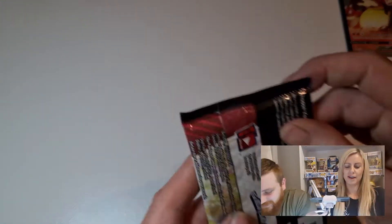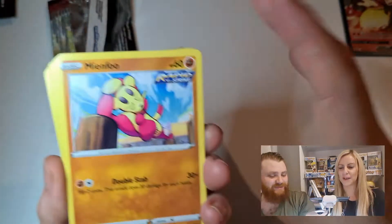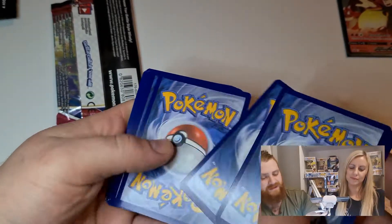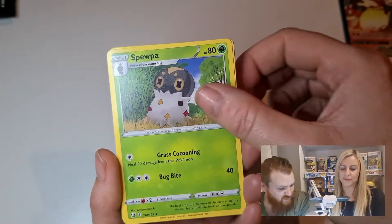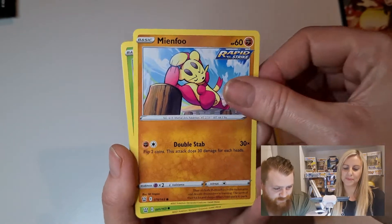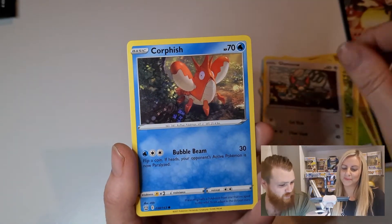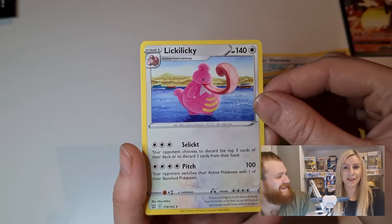Let's jump into Battle Styles. Turn them over from the back - oh, green code card. That's a card for people playing the online game. We have dark energy, Swoopa, Gliscor, Bruno trainer card, Monferno, Bellsprout - original Pokemon - Yamper, that's a cute little doggy, Glameow, Corpish, and Lickilicky for the rare. That wasn't a very good pack.